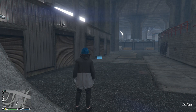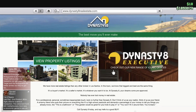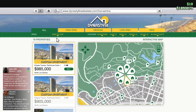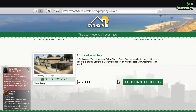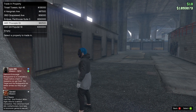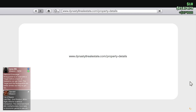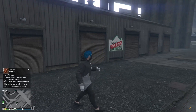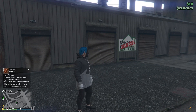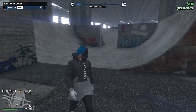Now that we're loading in, go into your phone, go to the internet, go to Dynasty 8, view property listings, sort high to low or low to high, buy the property, and purchase it. There you go — three hundred thousand dollars. It depends on which CEO office you have, but I get three hundred thousand dollars every time. You clearly saw I had 1.9 million and now I have 2.1 million dollars.